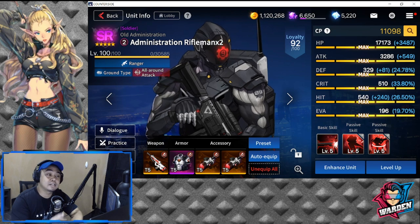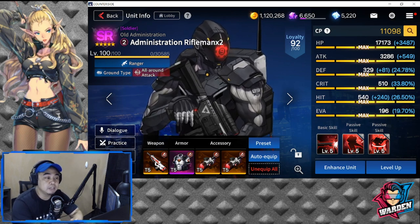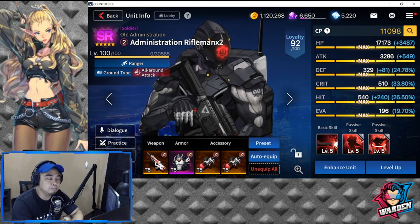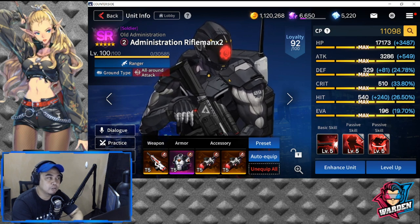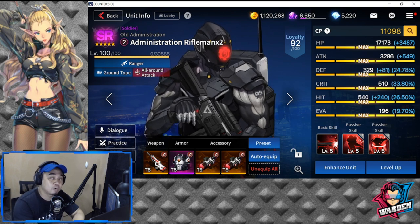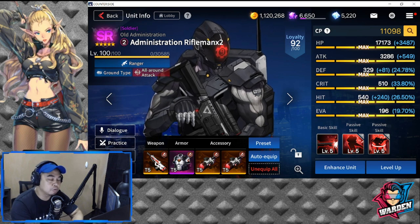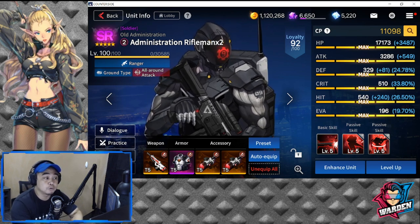Before I proceed — the Administration Shieldman and Rifleman, you can get more copies of them through your summons. So at least you get to scale them to 110 without using Fusion Cores.